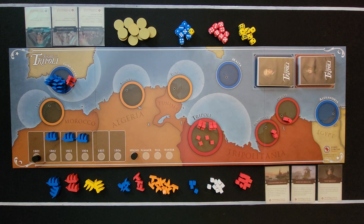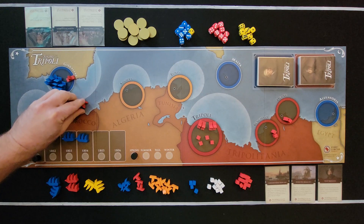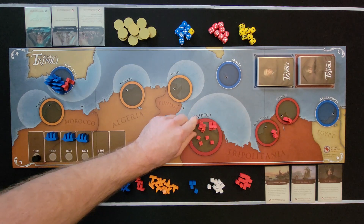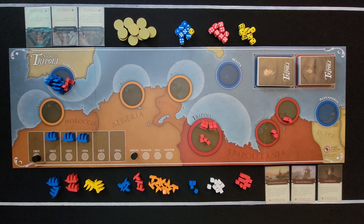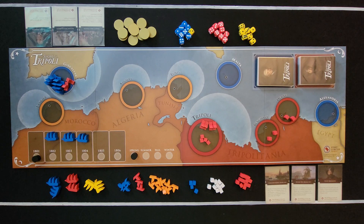After that is done, you want to put out the Americans' three core cards. You can tell it's a core card by this little circle symbol down here — that means it's a core card — and these cards go out face up. Then we want to set up the Tripolitan side, which is obviously set up here on the south side. You want to put two Corsairs in the harbor at Gibraltar — and remember, they can't fight when they're in this harbor; the English are kind of watching them.